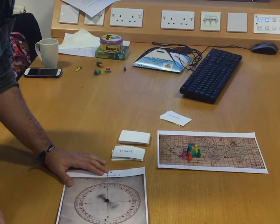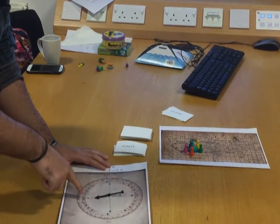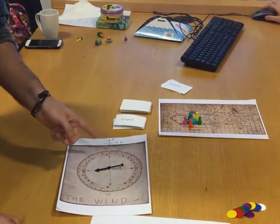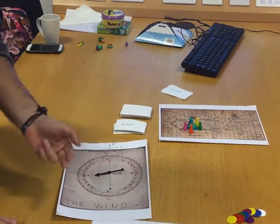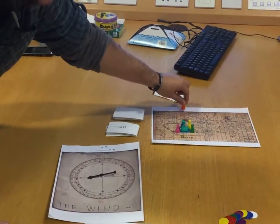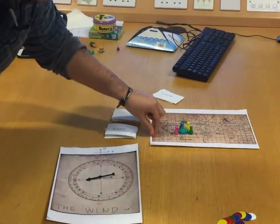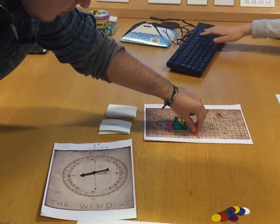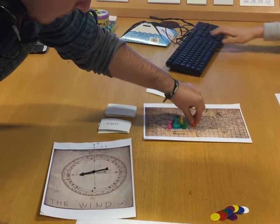To move, you spin this wheel which acts like a compass — that defines the direction and how many spaces. For example, if I roll a seven but it's not in a perfect line, I can move either west or down. I decide the direction and can go seven straight or divide them, like one two three four five six seven.